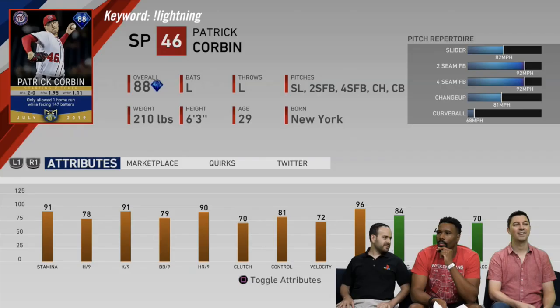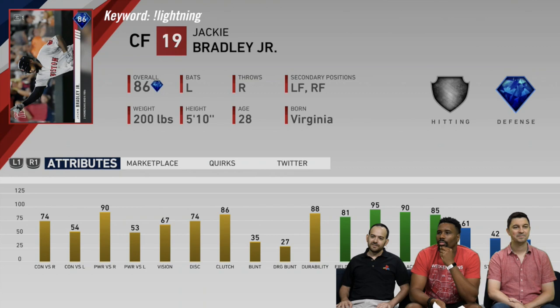Here we have an 88 overall Patrick Corbin — a nice addition to that three-headed monster in the Washington Nationals rotation. Corbin has 91 stamina, 78 hit per 9, 91 K/9, 79 walks per 9, 90 home runs per 9. Five pitches: slider, two-seam, four-seam fastball, changeup, and curveball. He doesn't throw that hard — 92-93 mph — but the curveball drops to 68 mph, even slower than Kershaw's.